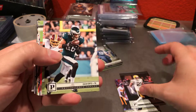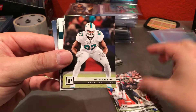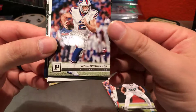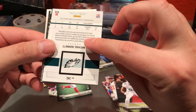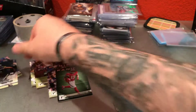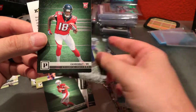Le'Veon Bell, HaHa Clinton-Dix, Zach Ertz, CJ Anderson, Miles Garrett, Nathan Peterman, Tariq Cohen, Mark Ingram, Will Fuller, Laramie Tunsil, and then our numbered cards: Alex Smith short print out of 20, Nathan Peterman 18 out of 50, Christian Kirk 29 out of 50. Our next hit is Michael Bennett auto out of 20 — that's actually a pretty good card. Human Highlight Reel Carson Wentz, Franchise Leaders Ben Roethlisberger, Rookie Card Josh Rosen, Jordan Lassley, Calvin Ridley, and Tanner Lee.